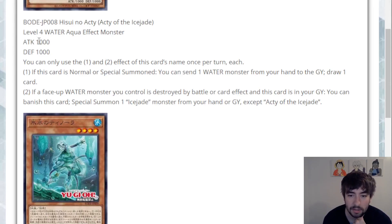Acti is Level 4 Water Aqua with 1000 attack and 1000 defense. Both effects are hard once per turns. First effect: if this card is normal or special summoned, you can send a Water monster from hand to grave to draw one card. It's kind of like a Troll Blade effect but for any Water, which is nice — there's a good amount of Water stuff that benefits from being in grave. Just dump something to grave that's fine being there, then draw a card for your trouble. Pretty good.